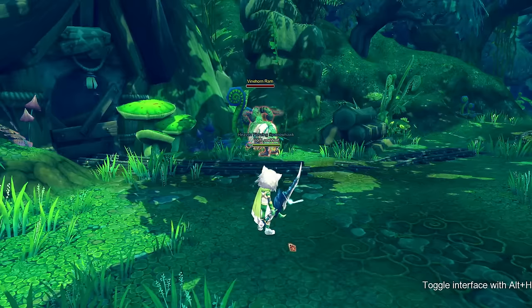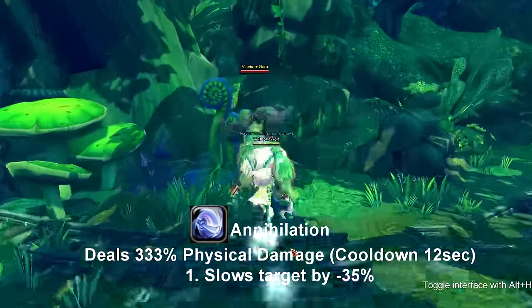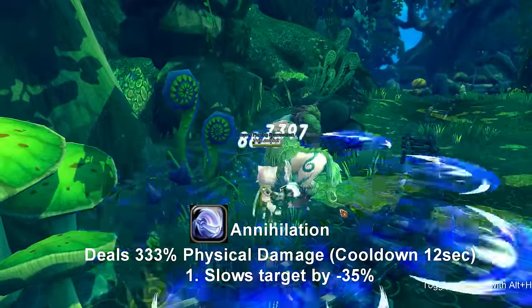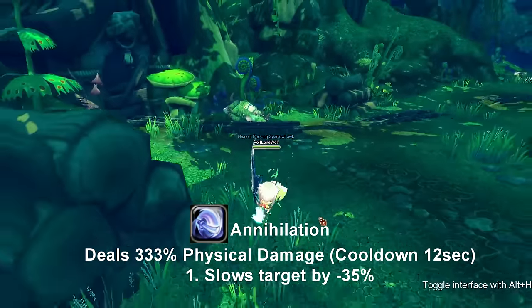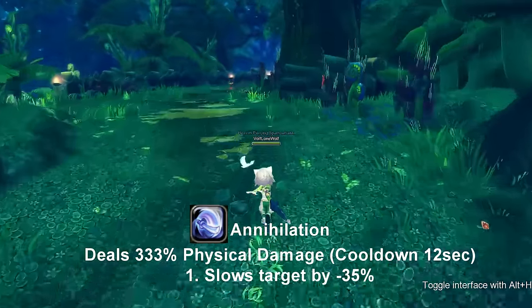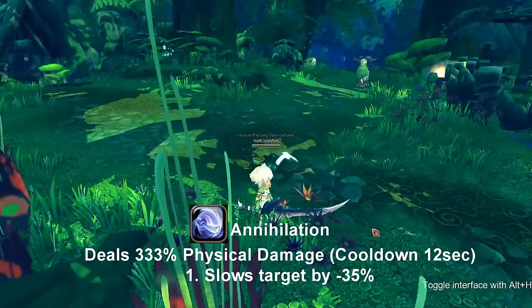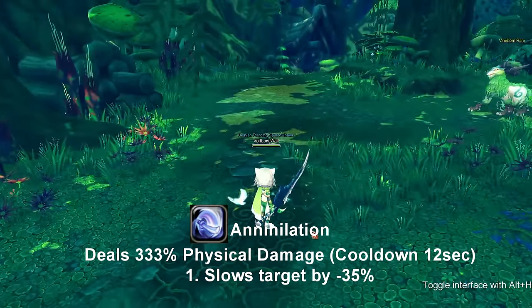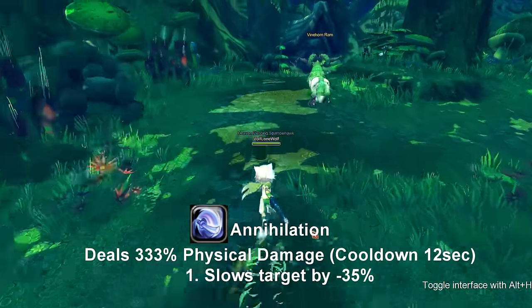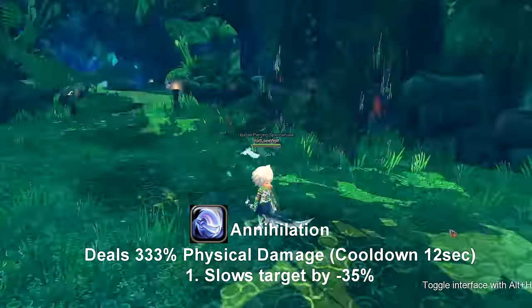Our last skill for Katana is called Annihilation. Annihilation sends out little projectiles, but does not hit during the main animation — those projectiles are the only thing that actually have a hitbox. It gives a debuff of decreasing the target's movement speed by 35%, and it goes on cooldown for 12 seconds. During the animation it doesn't do anything until the projectiles come out.